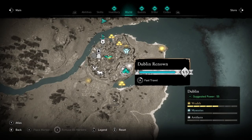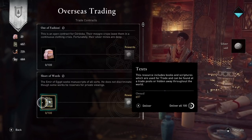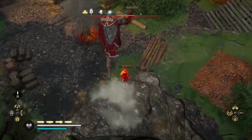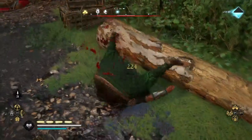Once you've reached trade level 5 in Dublin, you can use the trade system to farm silver since there are no more rewards left to unlock. Please drop a like on the video if it helped you out, as it really does support the channel. Have a great day and goodbye.